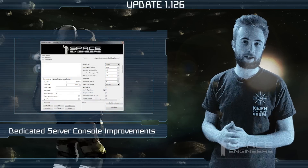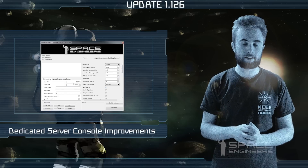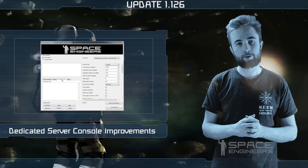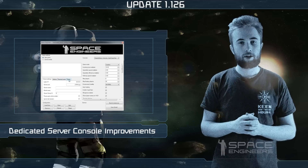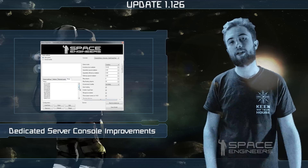For people who host dedicated servers, we've made some small improvements to the dedicated server configurator console. This includes some scroll bars on the list of mods so you'll be able to scroll down through all your mods, but there are some other small improvements so hopefully these help you.